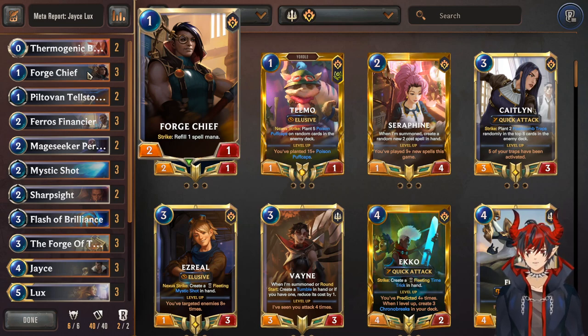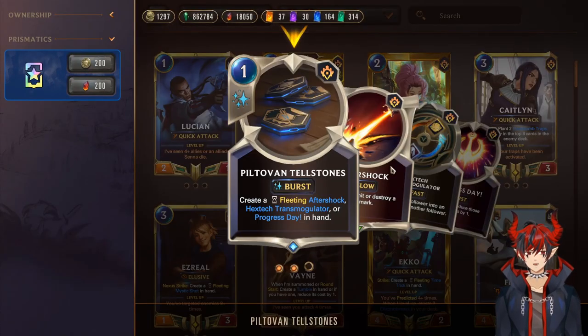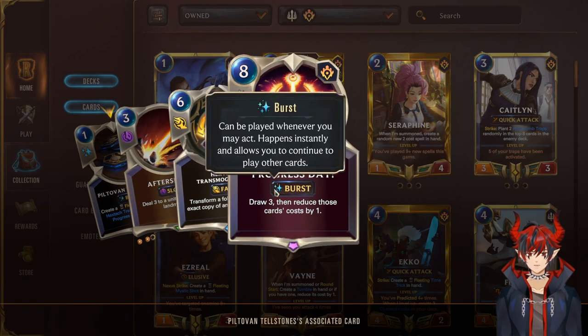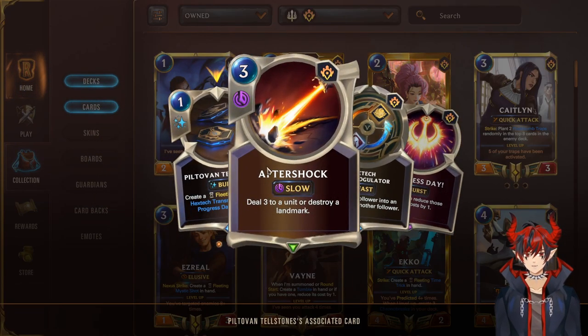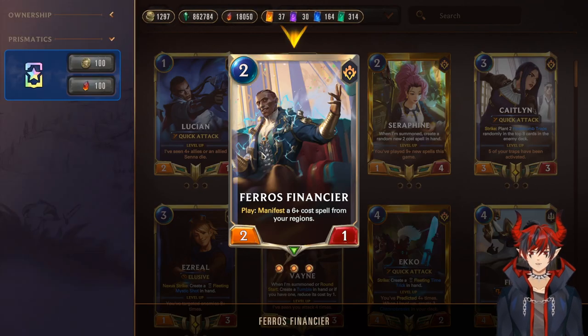If it strikes more than once, you're obviously getting very good value out of this card. Next we have Piltover Tellstones, which can be a choice of Aftershock, Transmogulator, or Progress Day — usually Aftershock for removal or landmark destruction, or Progress Day for draw and refill in the late game if you desperately need it. Next we have Pharaoh's Financier: two mana, two-one — on play, manifest a six-cost spell from your regions.